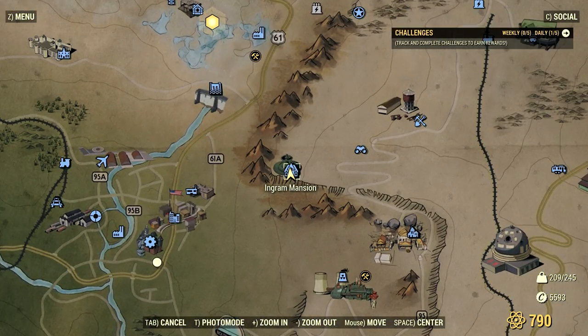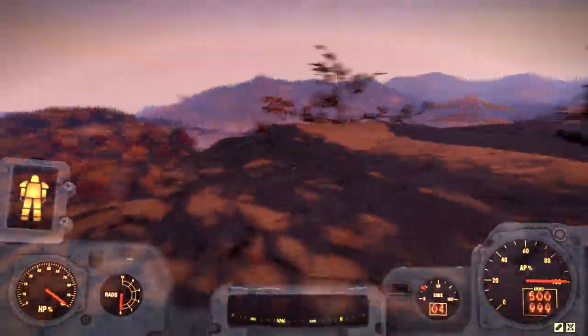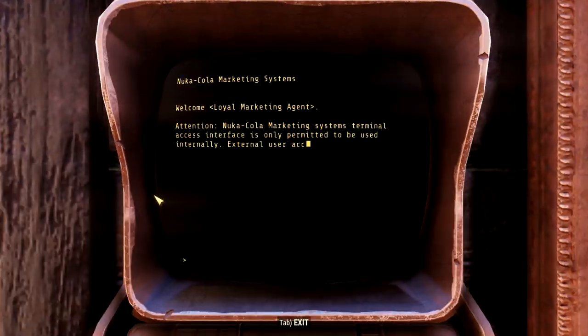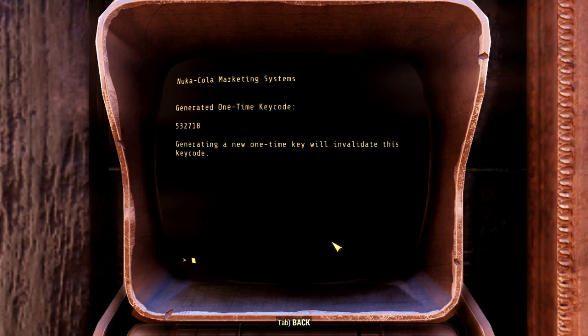For step four, you want to head to the Ingram Mansion. Here you will find a terminal that generates a one-time key. Remember, this is a one-time key for the user, meaning that the key I have will not be the same for you or anyone else — the key is a one-time key for you only. Remember to write this key down somewhere.